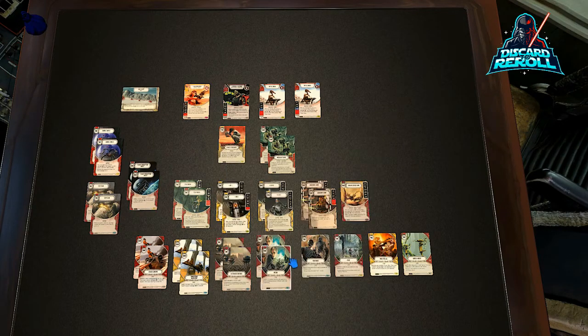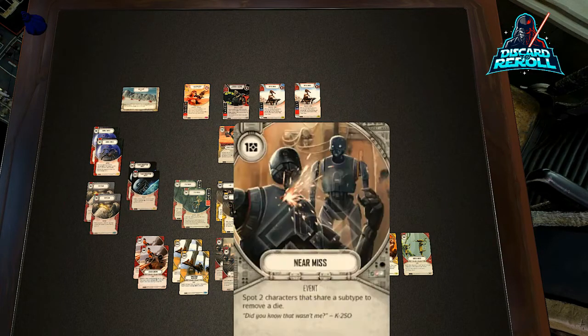We have one copy of Near Miss. This is our section of one-drops that are good but maybe not good enough to have two copies of, or the price is a little too steep — we want to save resources to get our droids out as quickly as possible. Near Miss: spot two characters that share the same subtype. This card is good early game. You could even put a card like Flank in there — I would probably suggest Flank over this card.